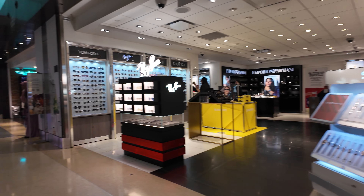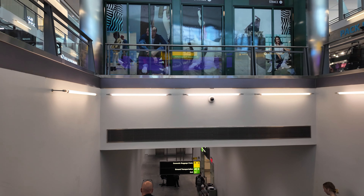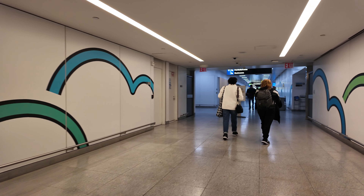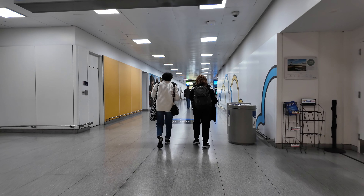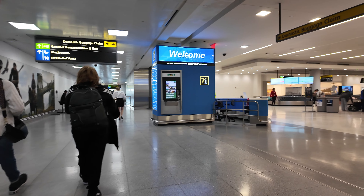Terminal 4 has been used by Delta only since last year, 2023. Delta moved its operations from Terminal 2 down to this terminal. An interesting fact I didn't know: my home airport in the Netherlands is owned by the Schiphol Group, and that is the same group that owns Terminal 4 here in the US.